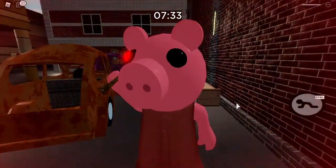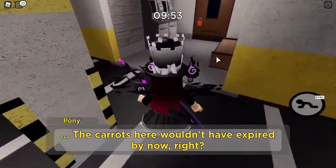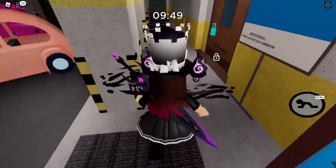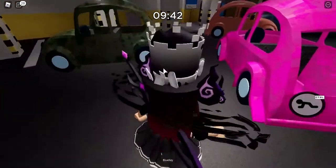On to Chapter 2. The next egg is going to be right up here behind the exit sign — you can just click that. Open this door by finding and grabbing the blue key right here, then go into the building.